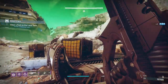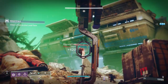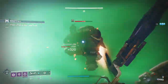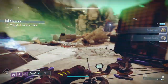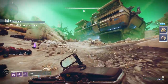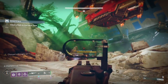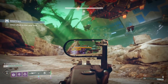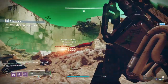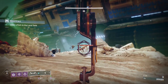Once you take the first unstoppable — you guys know the drill — I'm charging my linear fusion rifle shot and finishing it off. It's like four shots, but if you want to save ammo you can do one shot from the linear to stop the unstoppable, two shots with the Threaded Needle, then one more shot to kill. I like to take the barrier from range here.